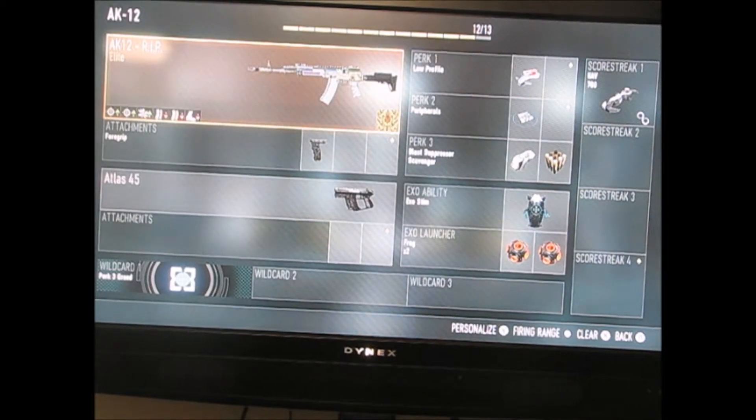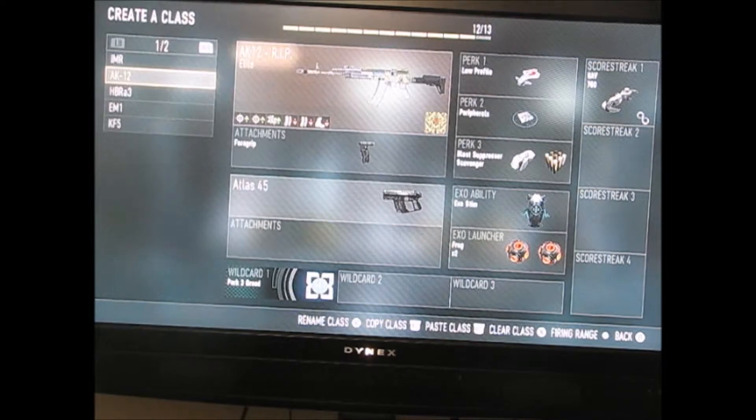Next, I have the AK-12 Rip. I love this gun so much. Got that royalty camo. Got a foregrip, an Atlas 45, and a Perk 3 Greed down there. We have low profile, peripherals, blast suppressor and scavenger. I have exo stim, two frag grenades, and the UAV with the support upgrade.